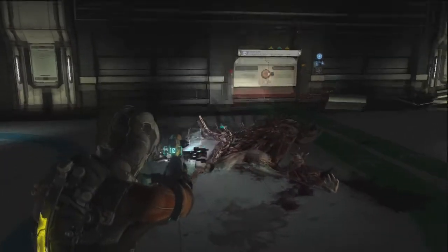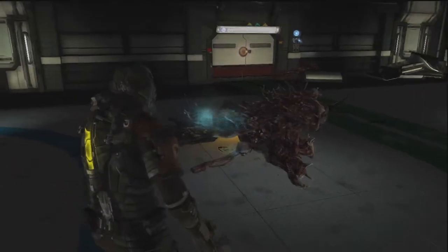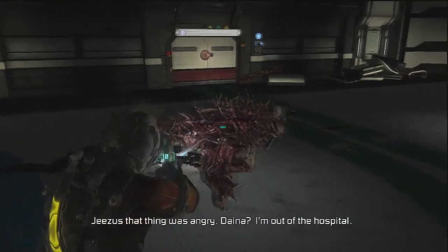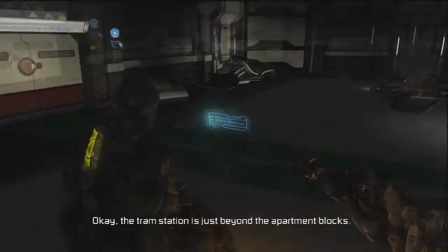Whatever that thing was, was a badass, man. Oh, and it's not dead — it was a trap! Look at it. That was... Dana, I'm out of the hospital. Okay. The tram station is just beyond the apartment block.